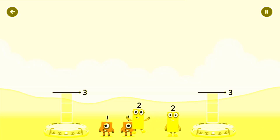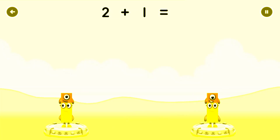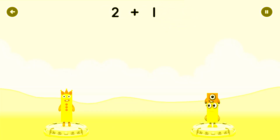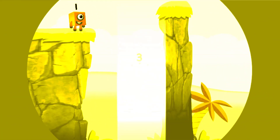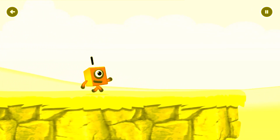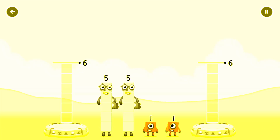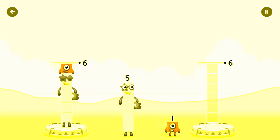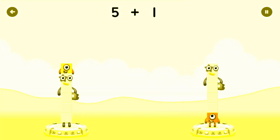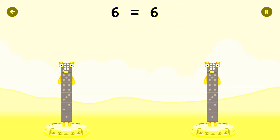Numberland. Share the number blocks evenly to make two groups of six. Drag the number blocks onto both sides until they have the same number of blocks. Five plus one equals six. One plus five equals six. Six equals six.